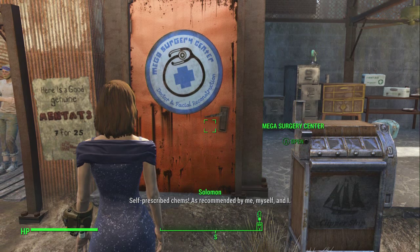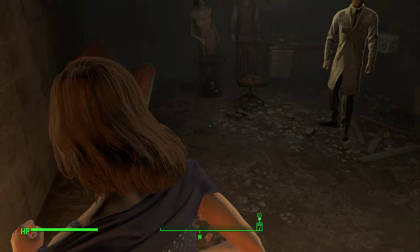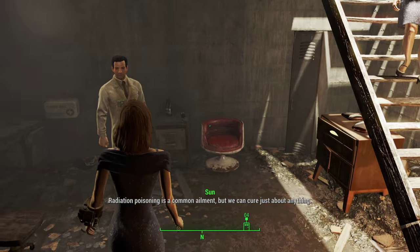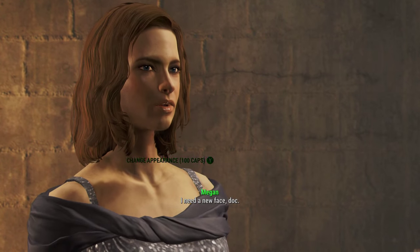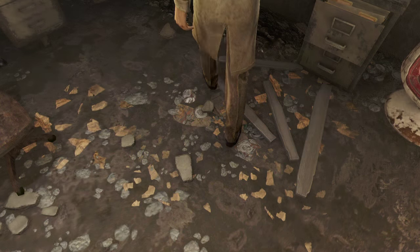Now if you want to come over here to the Mega Surgery Center, this is where you can really change the look of your character — essentially having plastic surgery done. Come down here, Son will be waiting. Go ahead and talk to him and for 100 caps you can change your appearance. Just tell him you need a new face and then sit down in the surgery chair.